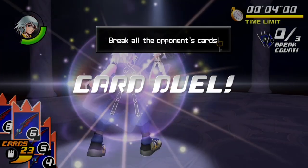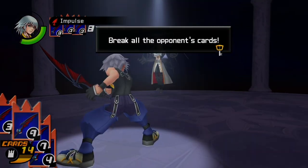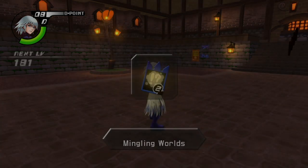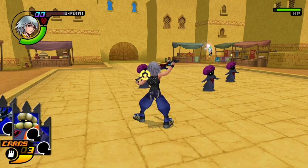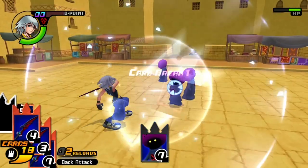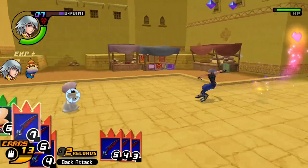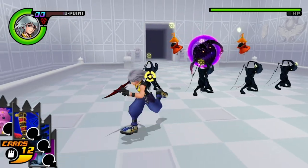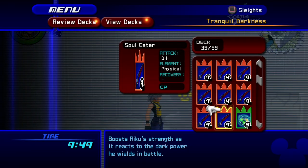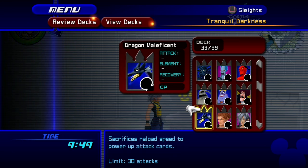Sora and Riku's campaigns differ in how they handle a lot of the combat stuff, and this includes enemy cards. Riku has no chance of getting enemy cards from regular mob fights and only earns cards through boss battles. He does, however, have a specific basic enemy card in his deck for each world — for example, a Fat Bandit card that's only available while he's in Agrabah and nowhere else. A cool tradeoff for Riku is that he gets to keep every enemy card he earns in his deck at all times. Since you can't edit his deck and there's no card points to worry about, he'll always have access to every boss card he's collected, which is pretty cool.